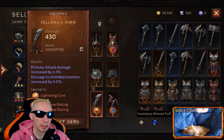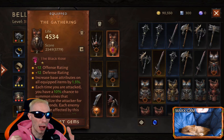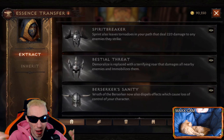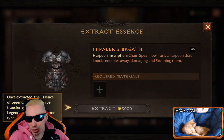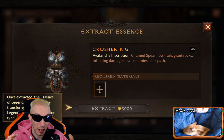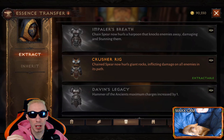What the essence transfer does: let's say you get a legendary item and it has a specific legendary effect on it, but it's a low-level item — like level 30. Later in the game you may get a level 45 or level 55 item, but it's got a bad legendary effect — a skill you don't even use. Essence transfer lets you take the legendary effect from one legendary item and transfer it over to a different legendary item.